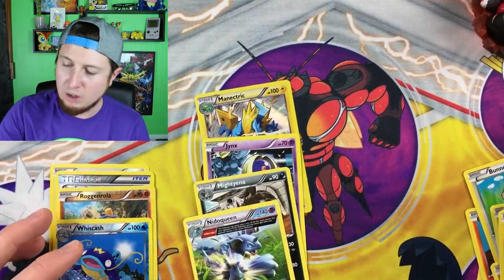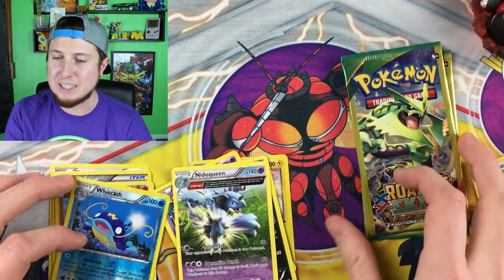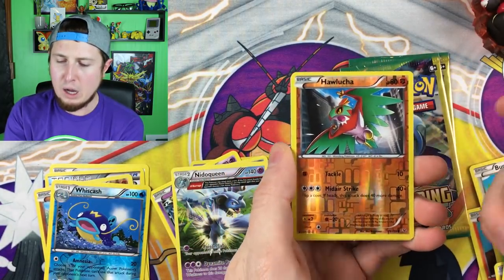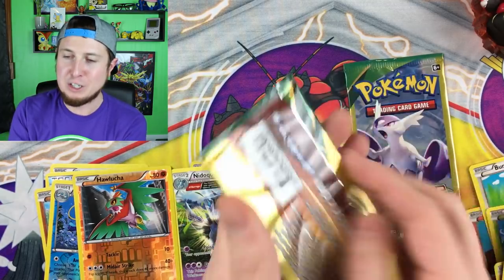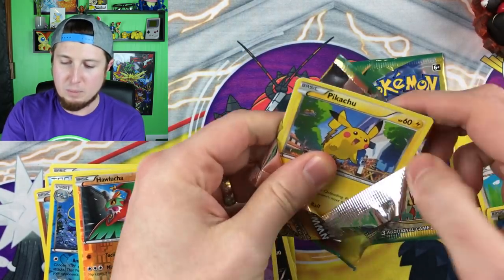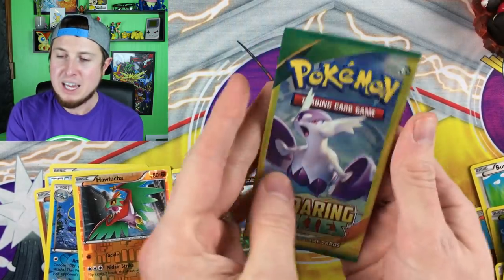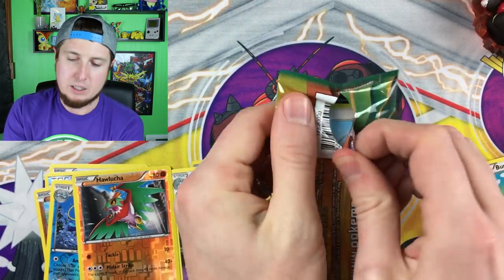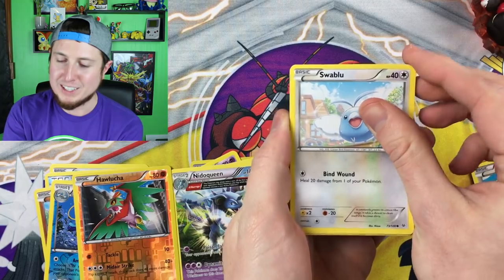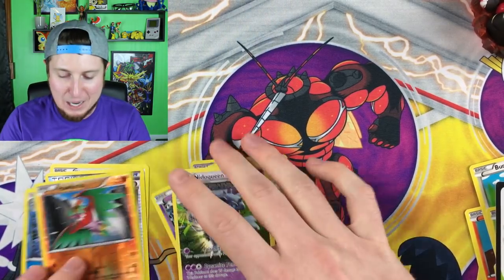We still have three Roaring Skies booster packs from the Dollar Tree — can we at least get one ultra rare to redeem ourselves? Here we go — oh, reverse holo Lucario. Not looking good, not looking good at all. We still have two booster packs left. Pikachu — that's a winning card. Voltorb and a Fletchling. One booster pack left, guys — smash that like button to give this pack some magic! And of course, Dollar Tree booster packs are only one dollar. We have a Swablu — oh no, a Wingull, and an Altaria.